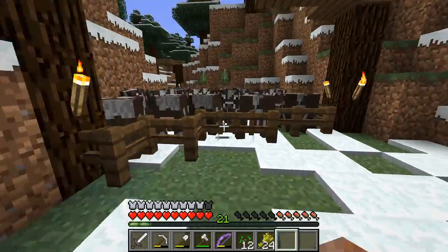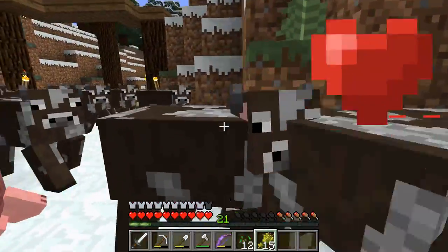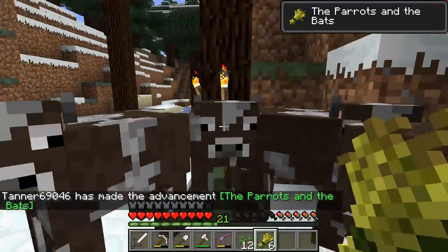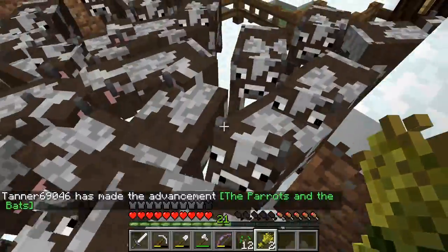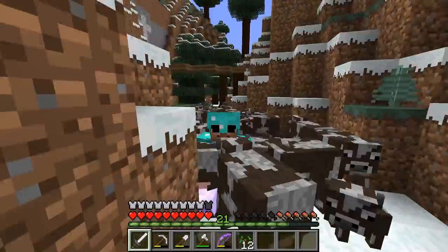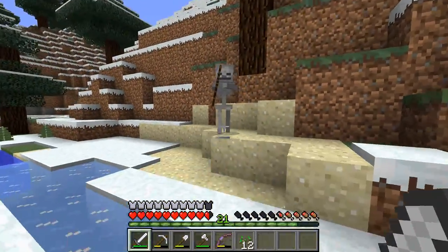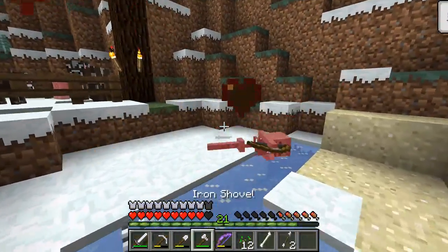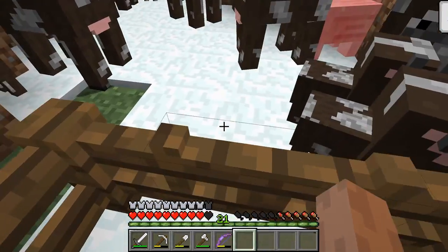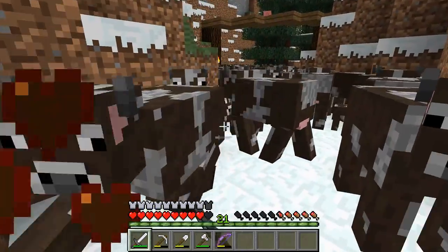Alright, let's go slaughter some cattle. Hello, my children. Y'all are just gonna get breeded real quick. Yep, you love to breed the parrots and the bats. Oh wow, they redid that. Have children. So now that we have cute little calves running around, we can slaughter their parents for meat.